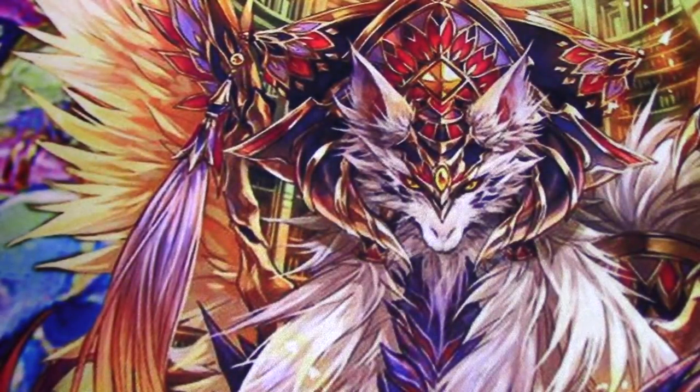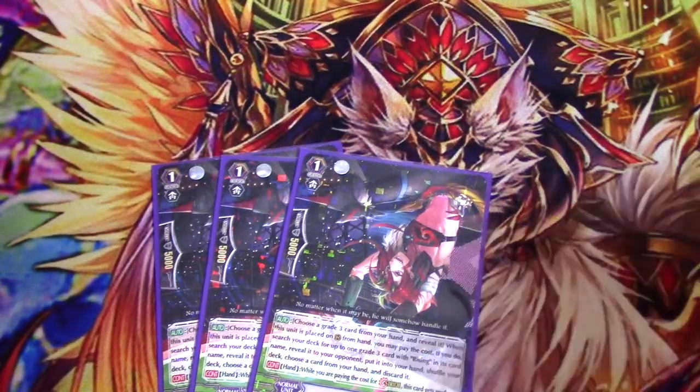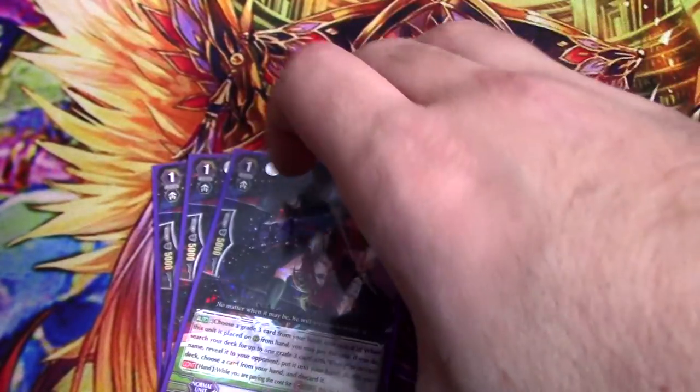Three copies of Acrobat Verdi — he's the Stride Fodder. You know, it's a stride deck. Because you run eight grade threes, you could cut it to two if you want since he's searchable by Mecha Trainer, but for consistency's sake I keep the three.